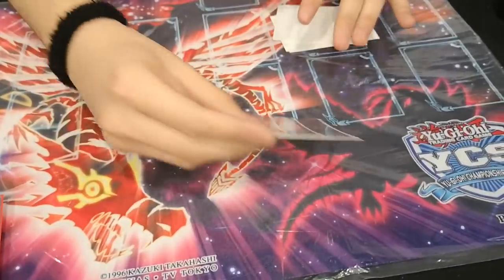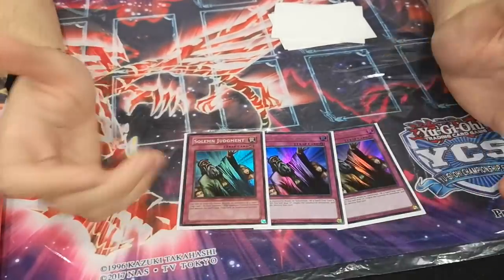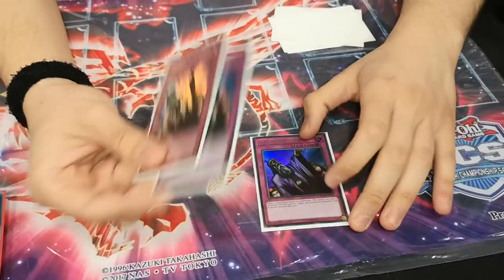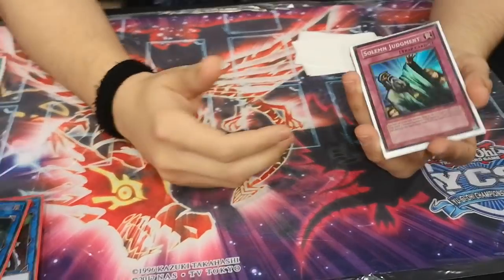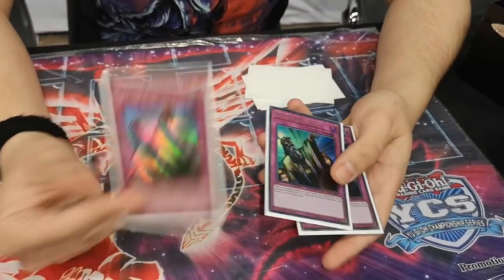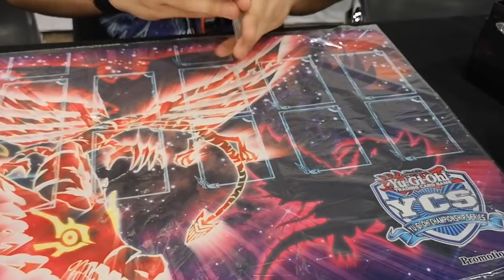I side these seven going second, and take out the three Nibiru, three D.D. Crow, and one other, because I have fewer graveyard targets. And then Triple Solemn Judgment for going first versus combo decks. I really wanted to play Anti-Spell Fragrance, because I think it's a really high-impact card, but I couldn't find the space.